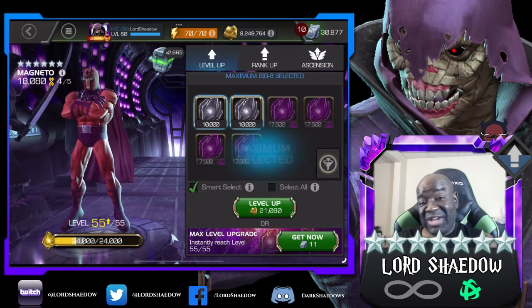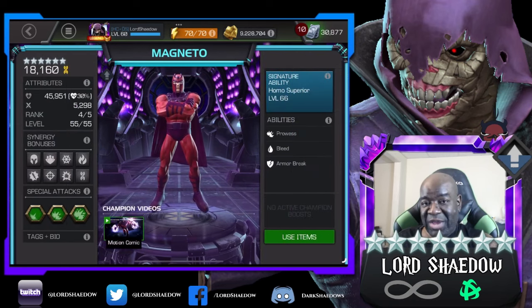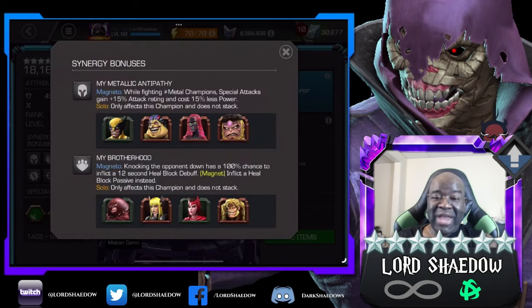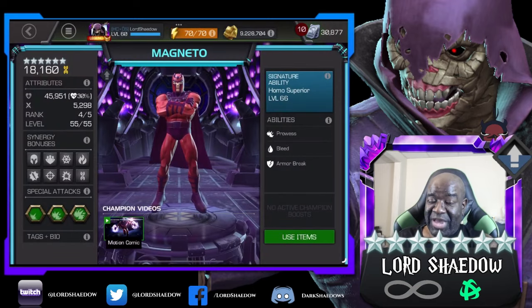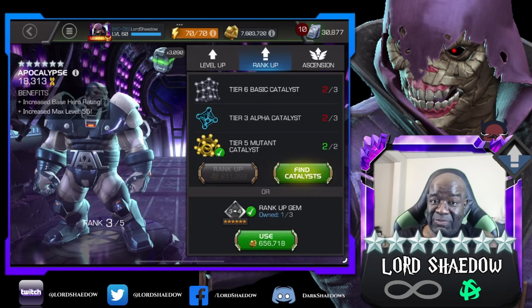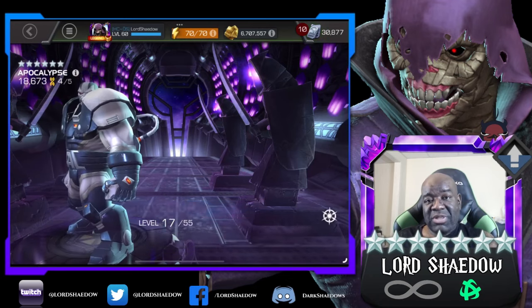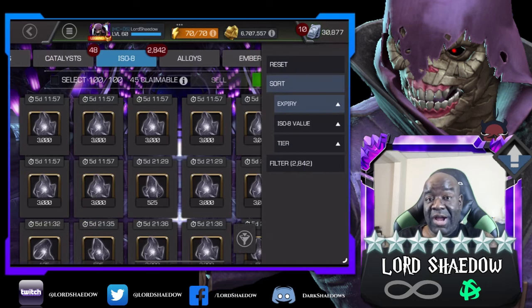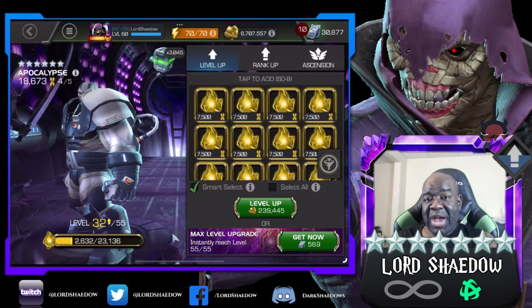This next one has been a long time coming. I always talk about this champion and how I need to rank him up, and I had options — good options — but I wanted to do this rank-up first. Our next rank-up is gonna be big daddy Apocalypse. You don't see a lot of Apocalypse gameplay these days but he's still a beast. I just went through the Throne Breaker content and there's a quest where you have to bring in your mutants — he tears that up.